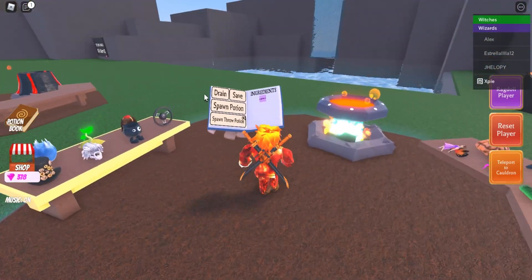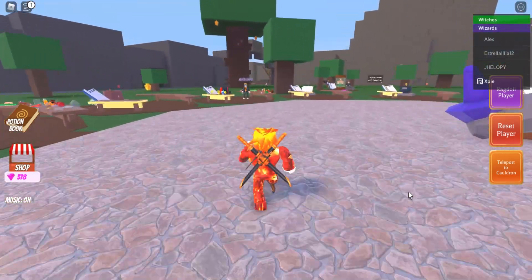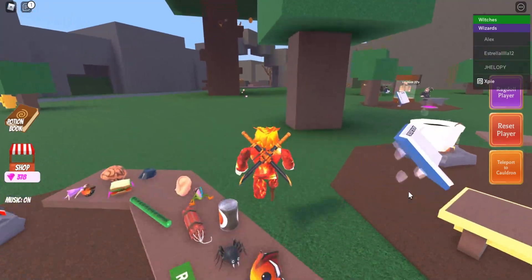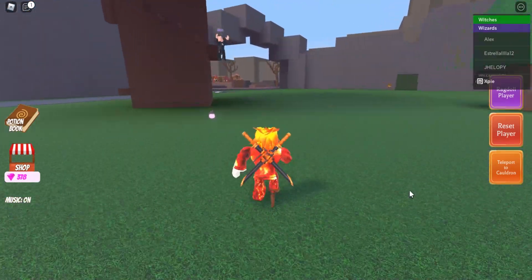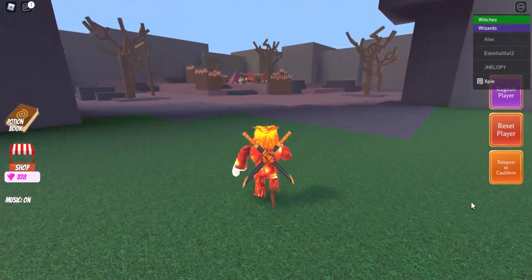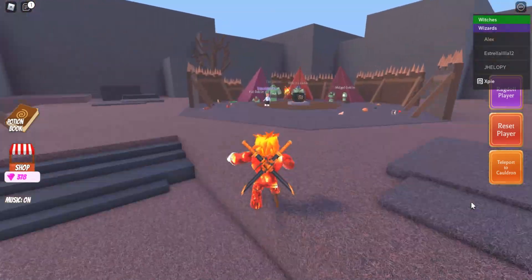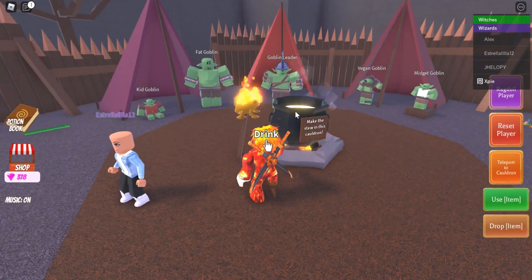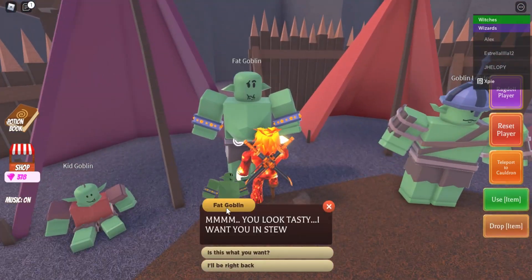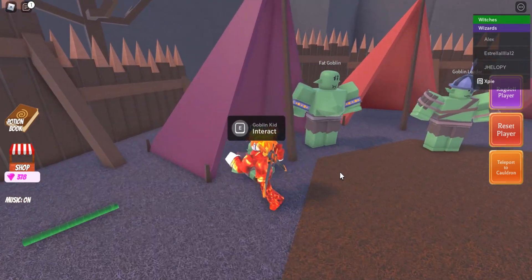Head all the way back to the new area one more time. Once you're here, click 'Get stew' and give it to the fat goblin.